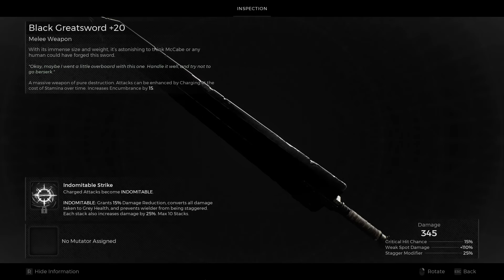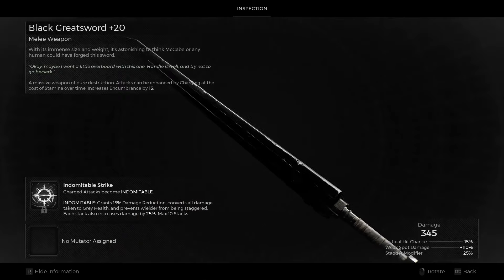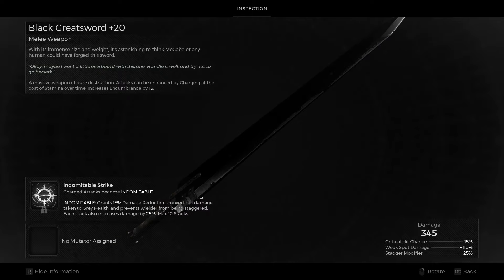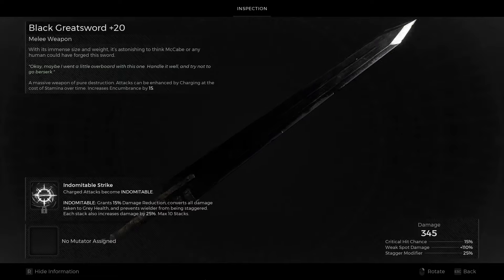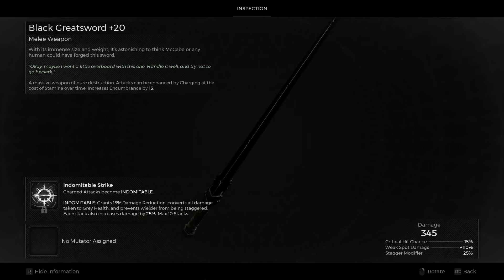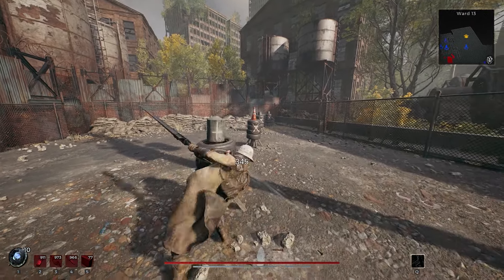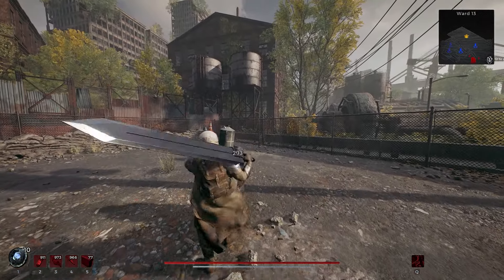Up next is Black Greatsword — the heaviest weapon in the game. It's the only weapon that increases your armor encumbrance when equipped, adding 15 pounds to your character. This additional weight will push any light set into medium, some mediums into heavy, and two heavies into ultra. You may want to invest in Strong Back to counteract the weight increase. Black Greatsword has its own unique moveset — the basic three-hit combo features a left, right, and overhead swing, the neutral swing is a kick, and its sprint attack is a shoulder charge.